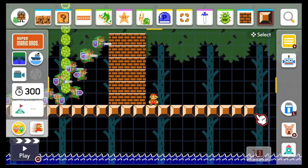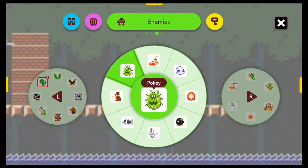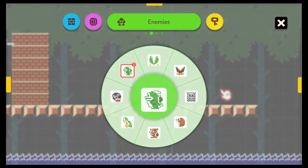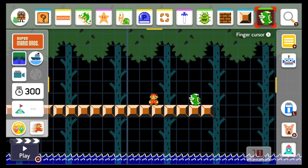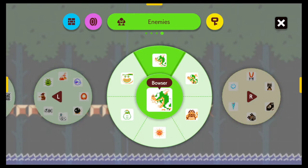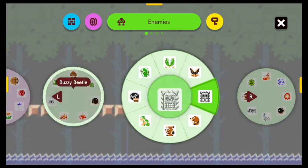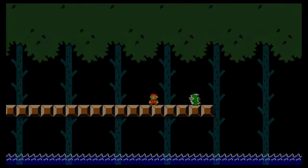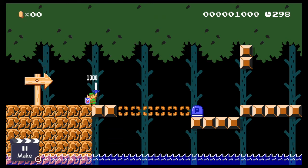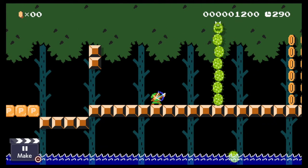This adds a completely new and unique moveset to Mario Maker 2, and many levels will be designed around it. Since it acts as a power-up, getting hit means you lose it. Also note that Link can only be used in the original Super Mario Bros. style — not in SMB3, Mario World, New Super Mario Bros., or 3D World.